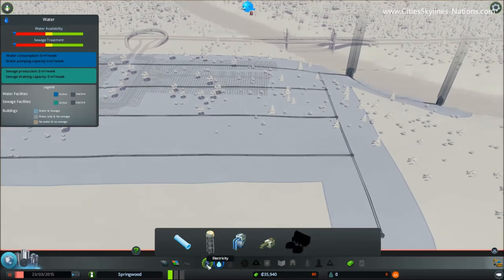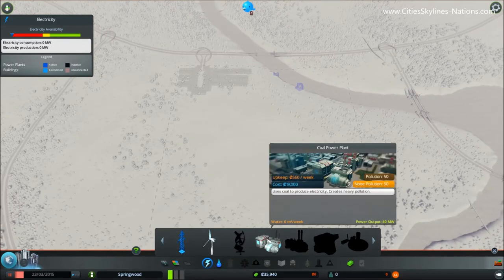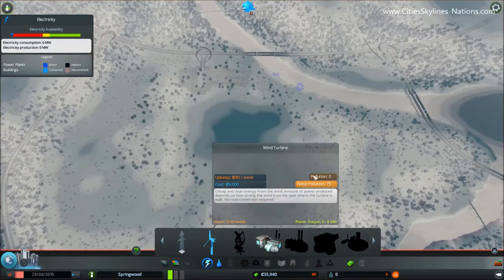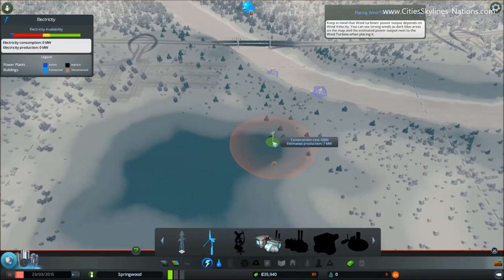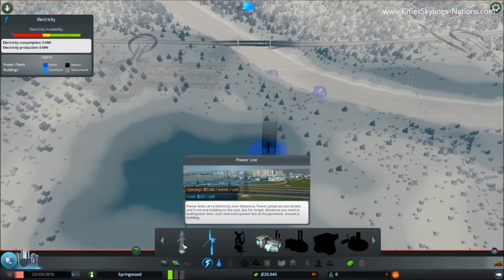As for electricity, you do have the option of starting with a coal power plant. However, I think this is a bit overkill for a small village so I tend to start with wind turbines. If we select those and look at the map, the dark areas are where there is most wind and therefore we'll get more electricity from a wind turbine. If we move around a little bit we should be able to find somewhere that gives us an estimated production of 8 megawatts. So we put that down and the last thing we need to do for electricity is connect it via power lines.